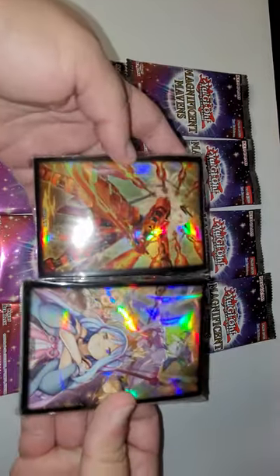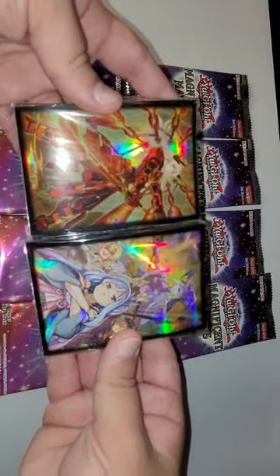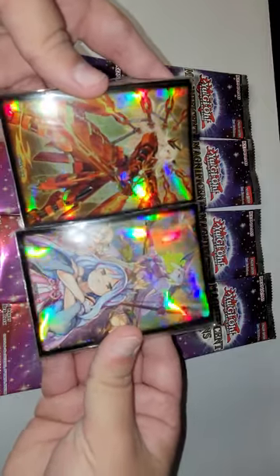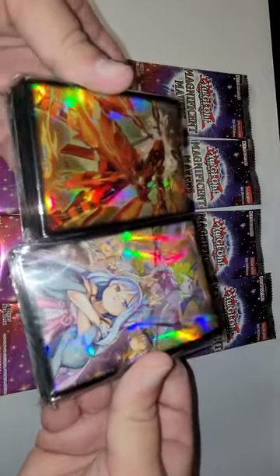These are the sleeves we got — pretty nice right here, not gonna lie. Sky Striker Kugnari, I believe that is. And this is Magikai — I don't know which ones these are, but it's still pretty nice. But anyways, let's get into the opening.